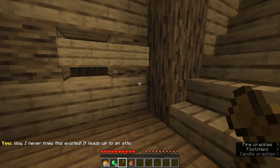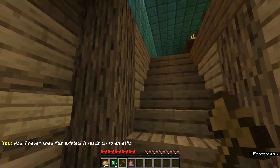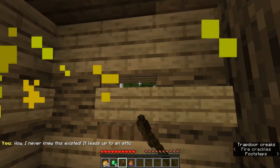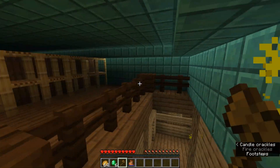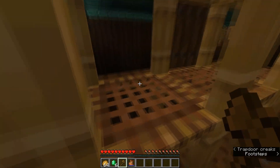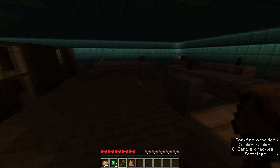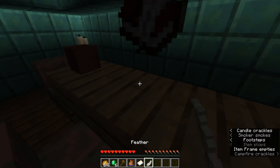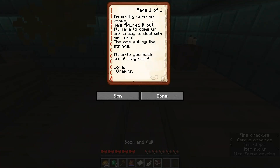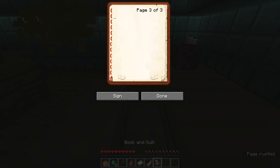Whoa, I never knew this existed — it leads up to an attic! Wait, I never knew my own house had an attic? That's quite odd. Let's go up into the attic. It's rather dark in here. There's like a piece of paper — a Book and Quill! It reads: 'I'm pretty sure he knows, he's figured it out. I'll have to come up with a way to deal with him or it — the one pulling the strings. I'll write you back soon. Stay safe. Love, Gramps.' A letter from grandpa — apparently there is someone pulling the strings.